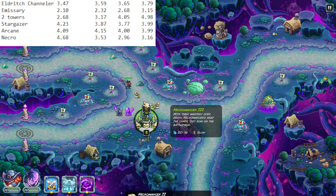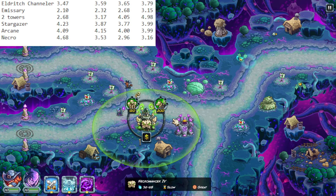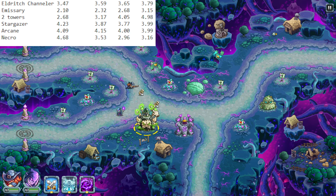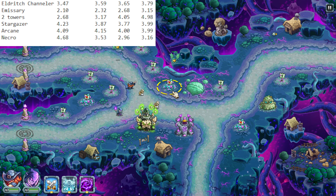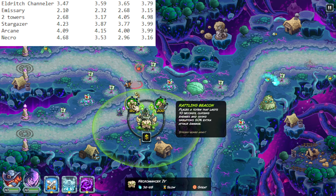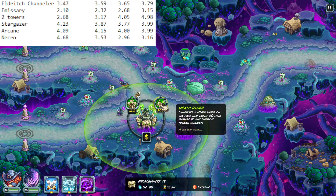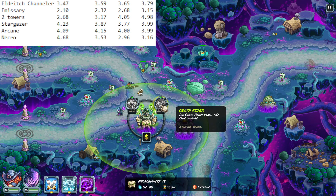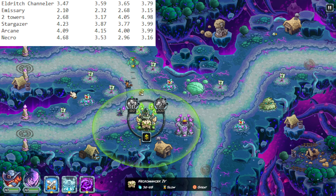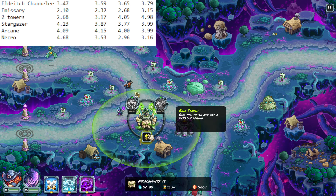And then we come to the Necromancer, which just has kind of everything — it's why it's cool. It's got a stalling aspect where you grow skeletons on the screen. It's got a build-up of attack, which is really, really cool, and a reasonably strong attack with skeletons doing damage on top of that. The abilities are rock-solid: we can make more skeletons and make our skeletons do more damage with the Rattling Beacon. And the Deathrider, if you use it properly, can hit so many units and be one of the most effective abilities in the game. Because it has pretty much everything you need in one delicious bundle, Necromancer's got to be number one on my list.